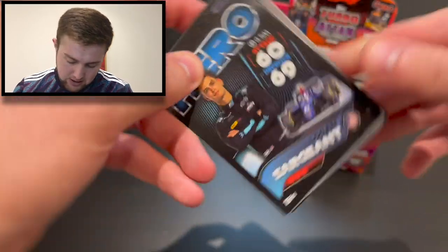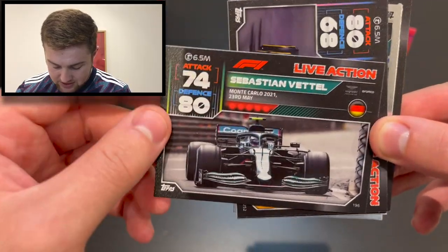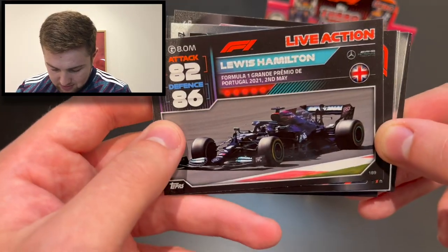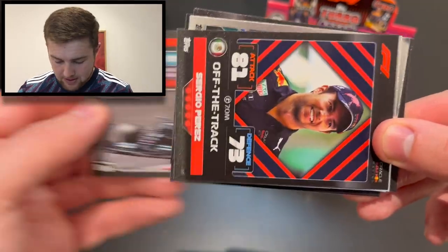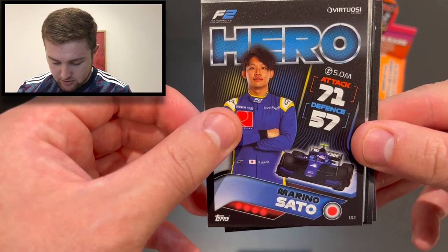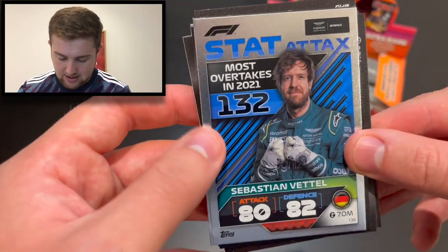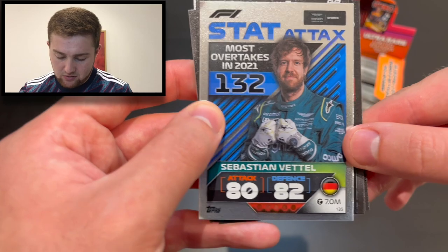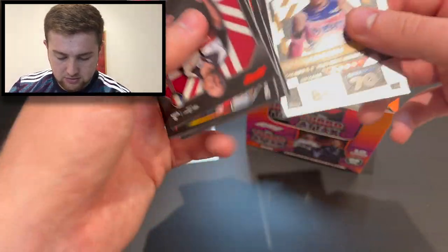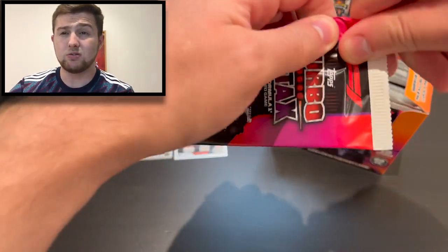Pack one: we start with team principal Fred Vasseur of Alfa Romeo Sauber, then Charles Leclerc epic moment from the British Grand Prix, Logan Sargeant F2 hero for Carlin, Sebastian Vettel live action from Monaco, Esteban Ocon live action from Saudi Arabia, Lewis Hamilton live action from Portugal, Sergio Perez off the track, Marino Sato hero for Virtuosi, race winner Esteban Ocon of Alpine from Hungary, and stat attack Sebastian Vettel — 132 overtakes in the 2021 season. Very good start!